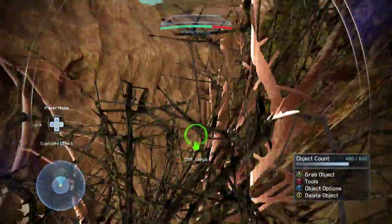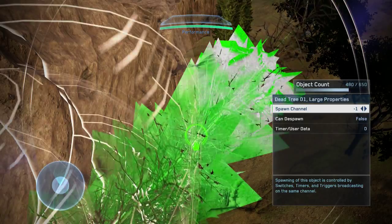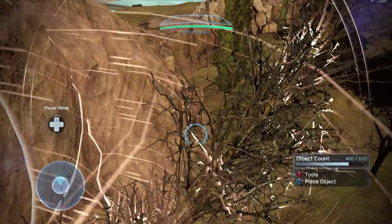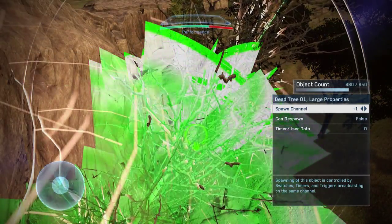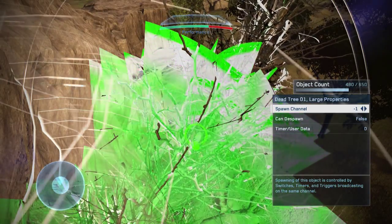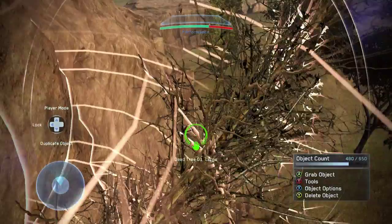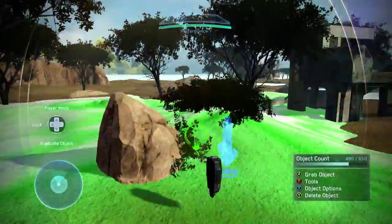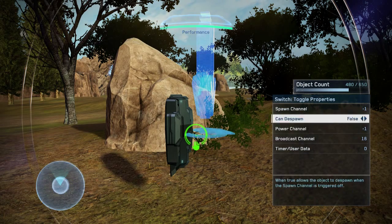What I'll show you instead is I'll do it with the tree here. Say if I want this tree to spawn, then I put the spawn channel as the same broadcast channel, because the broadcast channel is where it broadcasts to. The spawn channel is also listening for a broadcast channel, and as soon as a broadcast channel activates and says true, it makes the spawn part of the object go true and say okay, now let's spawn the object at this position. Just like how this broadcast channel is on 16, this one over here is on 16 as well. So broadcast is to send and receive, as well as the spawn channel.